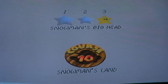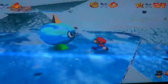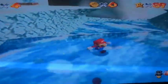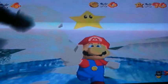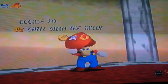Star two: Snowman's Beat Bully. Basically, it's like the one in the lava world — you just have to bully this thing before it bullies you. Push it off the edge and you'll get the star. Star two. We've got 90 stars now. Chill with the Bully? I'd rather not. I'll let him chill.